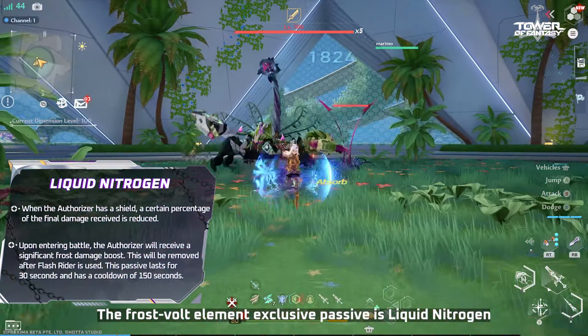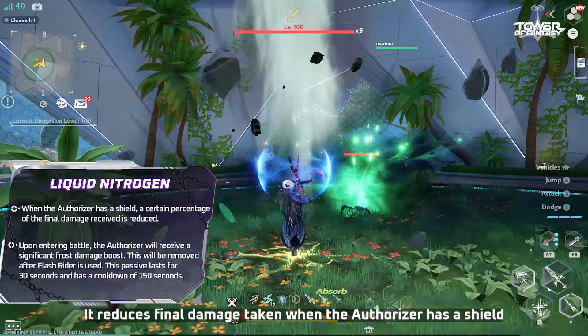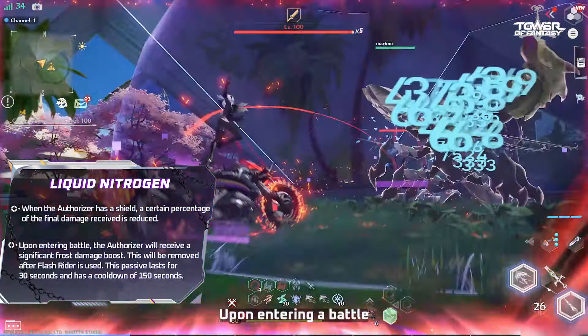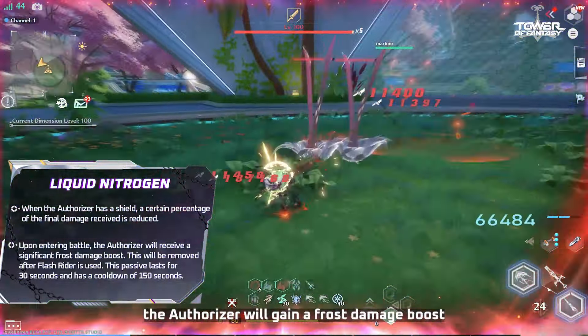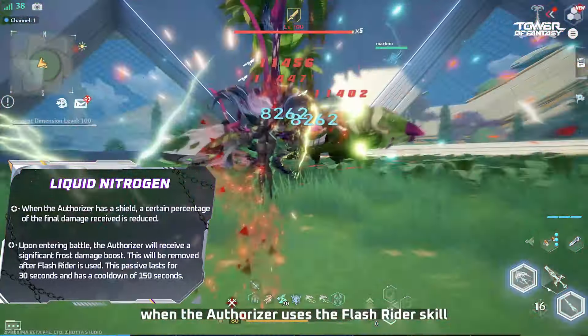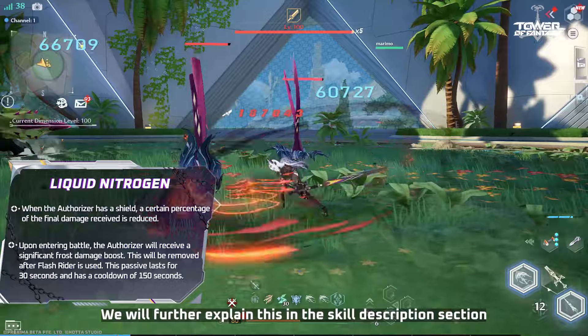There are two exclusive passive effects for Frost Volt and Flame Physical elements. The Frost Volt element exclusive passive is Liquid Nitrogen — it reduces final damage taken when the Authorizer has a shield. Upon entering a battle, the Authorizer will gain a Frost Damage boost that lasts for 30 seconds with a cooldown of 150 seconds. This damage boost will be removed when the Authorizer releases the Flash Rider skill.